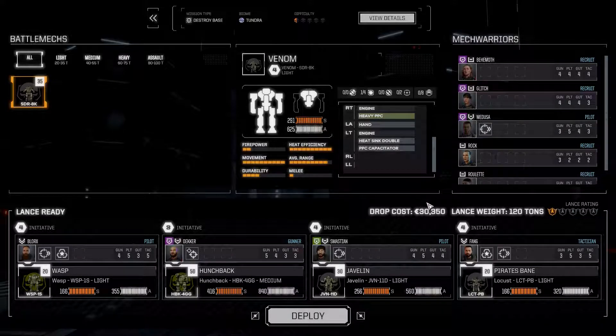Drop cost is 30,000 for this lance. Our lance weight is a total of 120 tons altogether, which gives us a one-shield rating. The ratings here correspond roughly with the difficulty setting - if you have a one-shield lance, you should be able to take on a one-skull mission with a fair degree of ease. We do have the one full shield. It's a half-skull mission. I'm still a bit iffy about the difficulty of these scenarios, given the introduction of a lot of new clan technology in the update since I last played Rogue Tech a couple months ago.